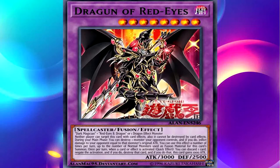Once per turn, when a card or effect is activated — quick effect — you can discard one card to negate the activation. And if you do, destroy that card. And if you do that, this card gains 1,000 attack points.